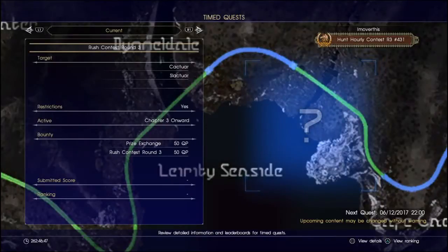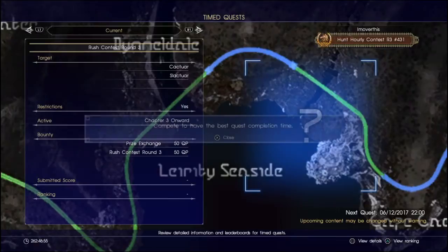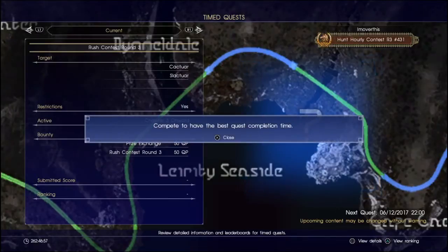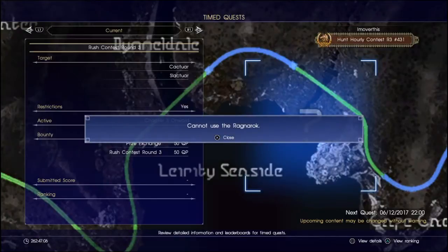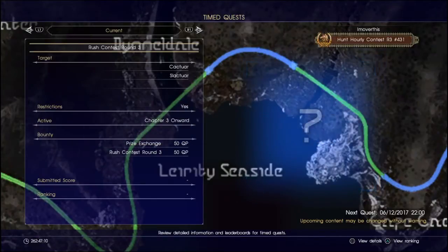All right, it looks like it's time for a new Rush Contest. This is the Round 3 Cactuar. It seems like everything's going to be about the same here — best completion time, don't summon anything basically. No Ragnarok, no Ringing Lucy. Pretty much everything we've been doing so far.